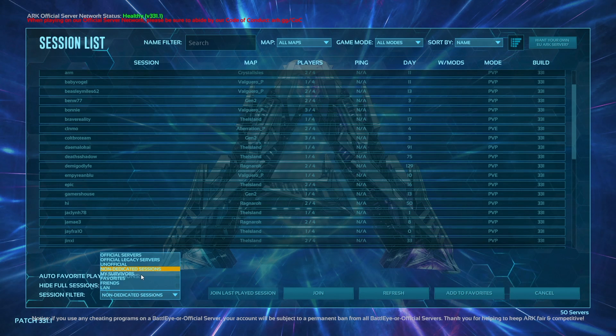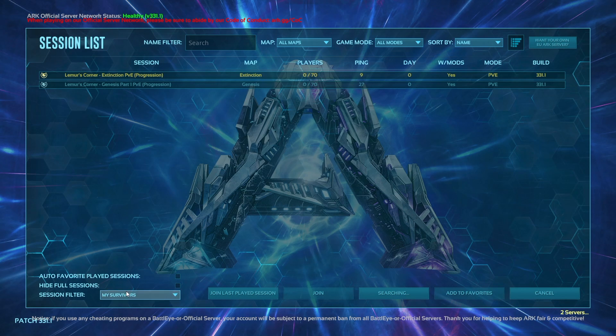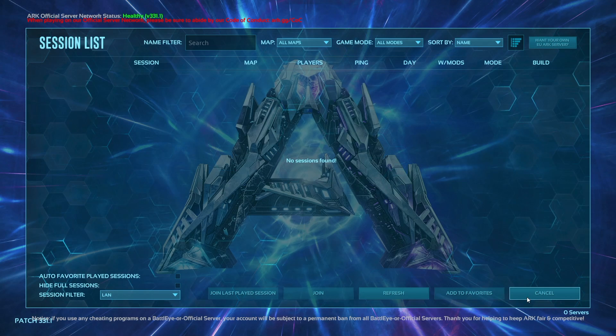Next are all the servers you've added to Favorites and that kind of thing — those are all going to be on here. My Survivors shows anywhere that you've got characters, where they're going, what they're doing, and the status they're currently in, including a LAN session. Those are the options you have to play with people.